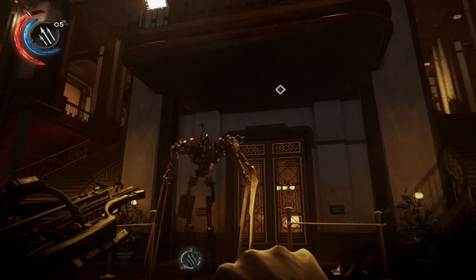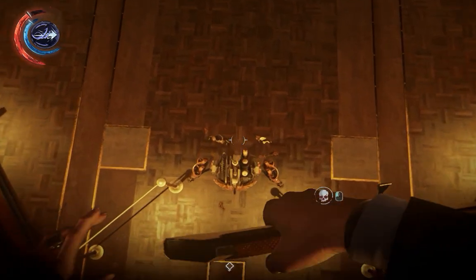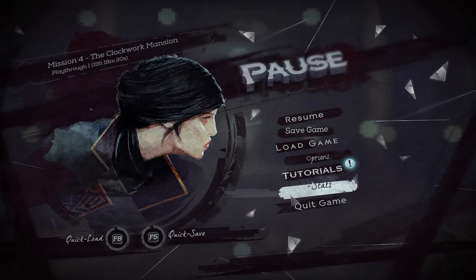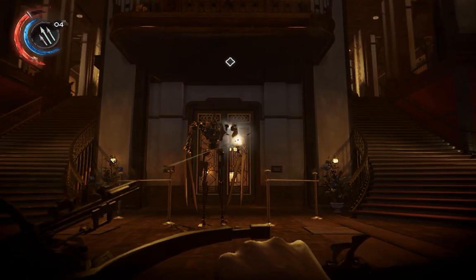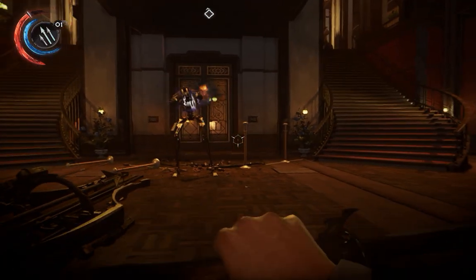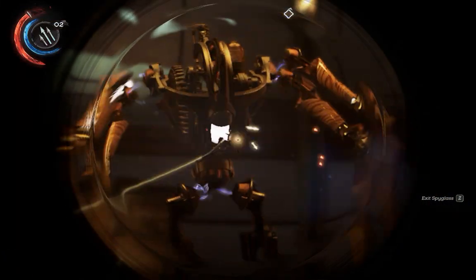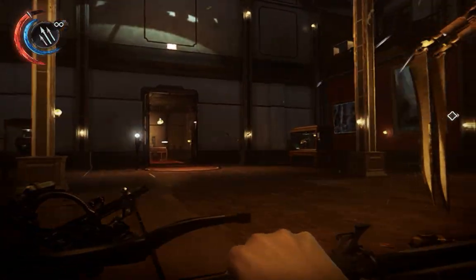There are also ways to kill the Clockwork Soldier without it counting as a detection. For example, you can use a stealthy drop assassination — as you can see, my detections have not increased. You can also shoot it to death with your crossbow by shooting the arms off. It is possible to shoot off the back plate and then target the rear canister, but I have found that crossbow bolts are very bad at destroying that main oil tank canister.